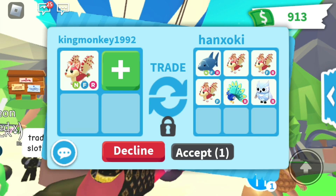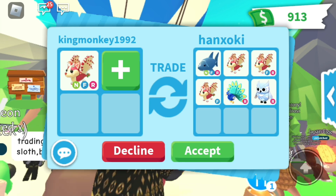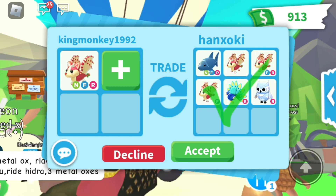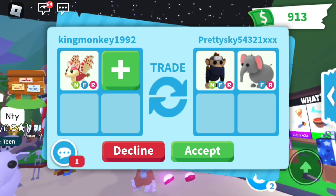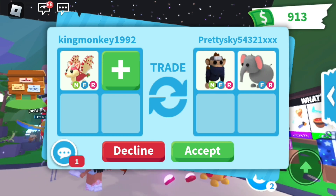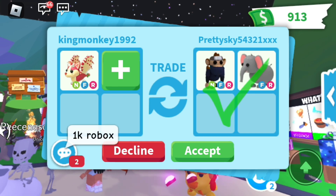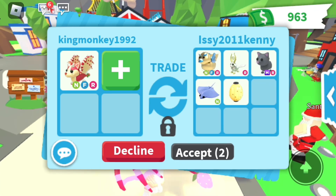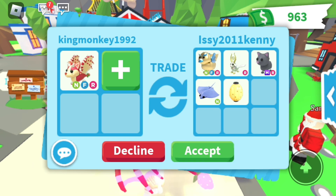Right now I'd definitely say this is a win - three strawberry bat dragons, a Peacock, Canal, and a neon Shark. I've got to decline though because I know I'm gonna get a better trade, and the reason I know is because I'm doing a giveaway in this video - just trust me guys, I'm a patient trader for a reason. A neon ninja monkey and an elephant - that's pretty good, but like I said we're holding out.